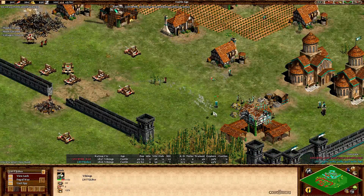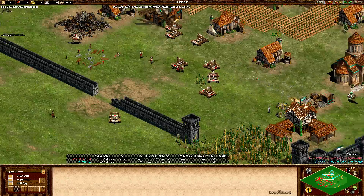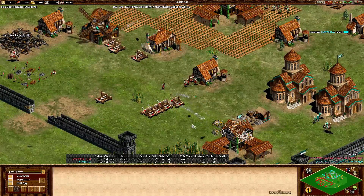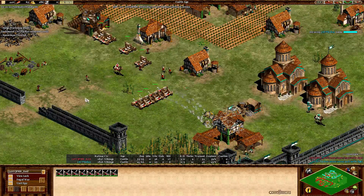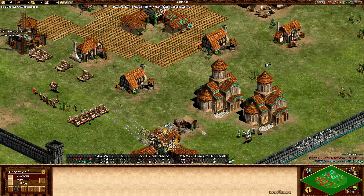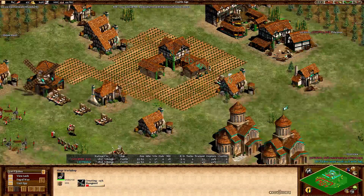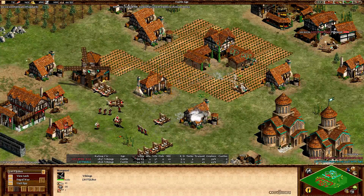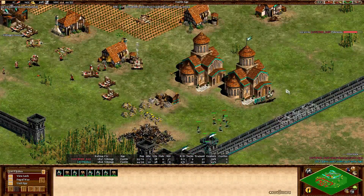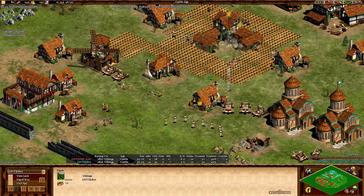LB's siege workshop is going to go down before it creates a mangonel — this is looking really bad for LB. Really nice push. He wasn't able to take those siege workshops and didn't pay attention in the middle. Double monastery maybe not a good idea with Vikings. Both TCs are under attack. We have eight mangonels on the field for Keith, plus several pikemen inside LB's base. LB managed to take two mangonels for one with nice micro, but he lost the first TC and has to retreat. The next TC is now under heavy attack — still six mangonels remaining. Very, very nice strategy.